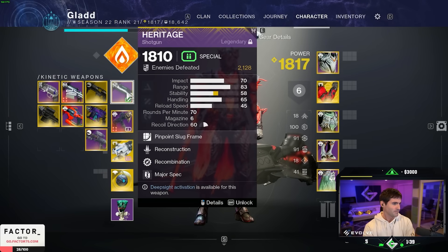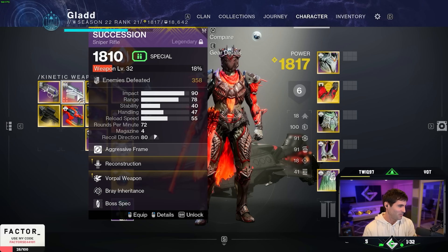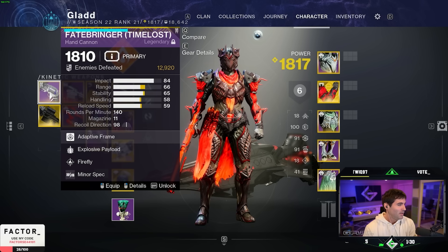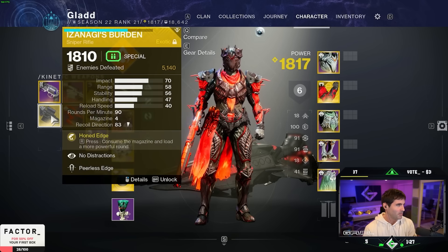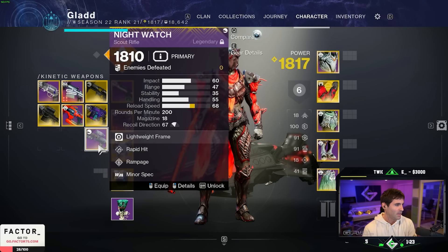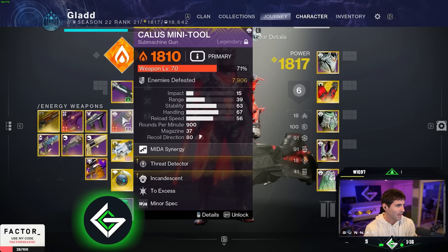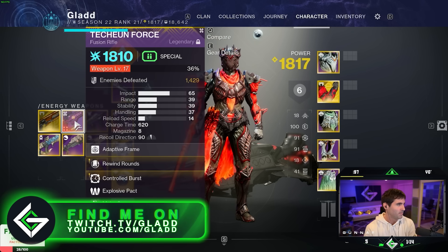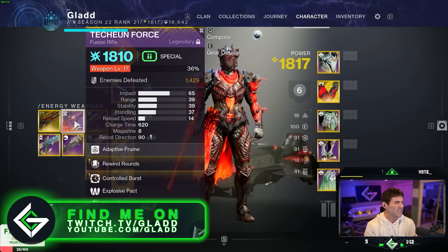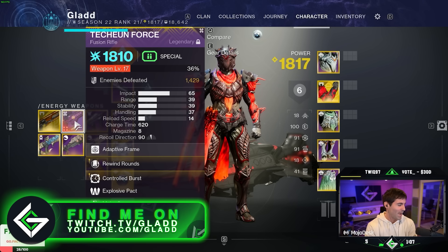For weapons, I'm bringing: Heritage with Recombination and Reconstruction, Wither Horde, Succession with Reconstruction and Vorpal, Fatebringer, Izanagi's Burden, Riptide with Chill Clip, Arbalest, Nightwatch — I always like a scout on day one raids and I like the 200 archetype — Callous Mini Tool, Funnel Web.